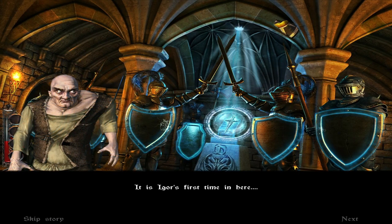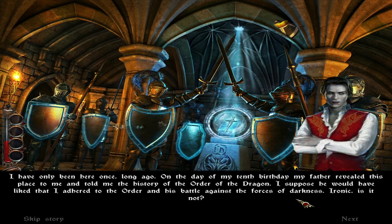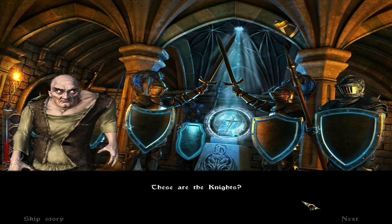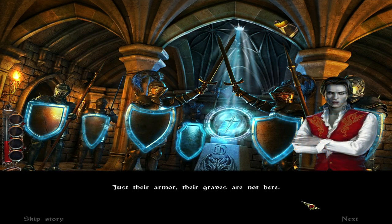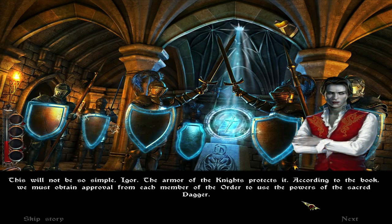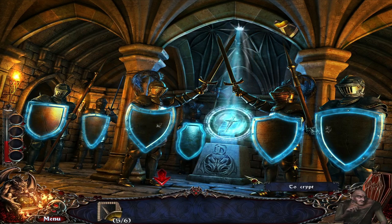It is Igor's first time in here. I have only been here once, long ago, on the day of my 10th birthday. My father revealed this place to me and told me the history of the Order of the Dragon. I suppose he would have liked that I adhered to the Order and his battle against the forces of darkness. Ironic, is it not? These are the knights? Just their armor — their graves are not here. Take the dagger! It's here! This will not be so simple, Igor. The armor of the knights protects it.